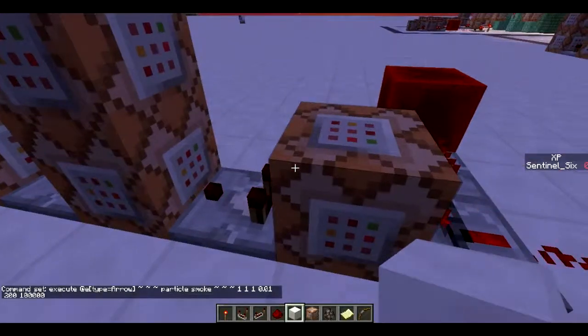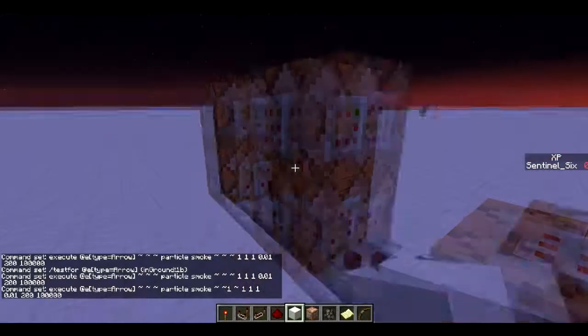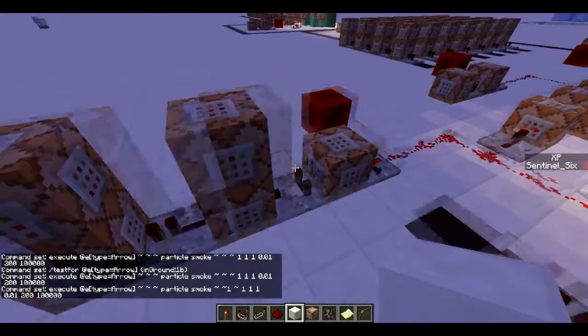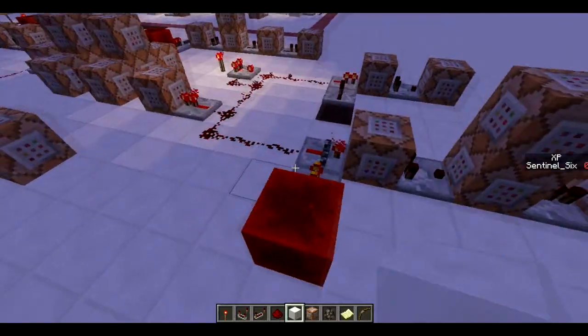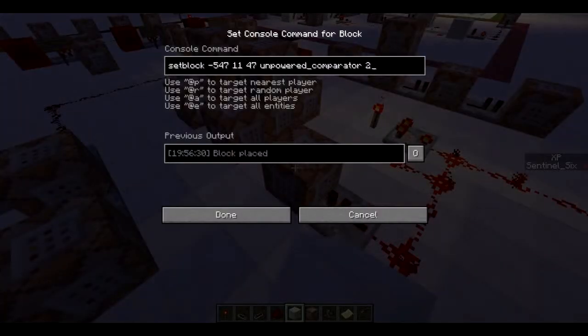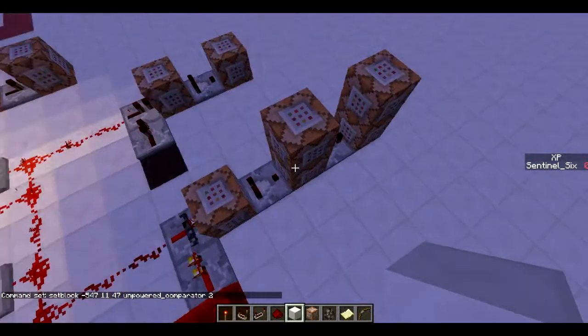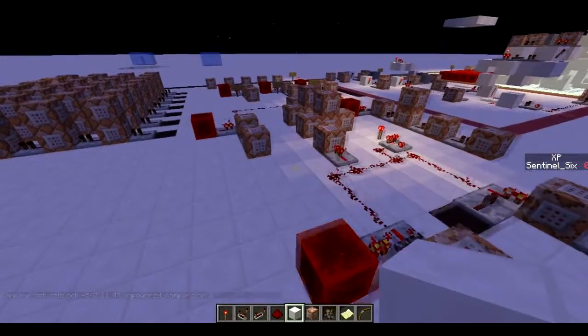The smoke arrow: basically, if the arrow's in the ground, these are just four of the same commands - execute at e type arrow, particle smoke, and then this is the command for summoning the smoke. I'm summoning four of these smoke clouds above each other so that there's a lot of smoke continuously. Now, the reason it doesn't just summon the smoke once but keeps going is a little trick I use a lot: setblock unpowered comparator 2. This basically sets this block to an unpowered comparator, so every time it activates it deactivates, activates, deactivates, activates - so the smoke keeps summoning.